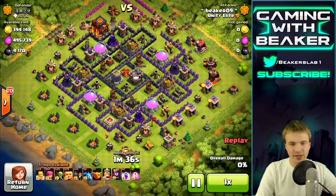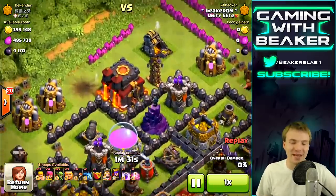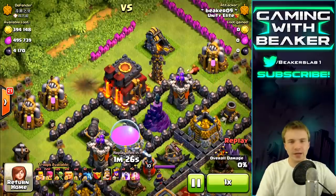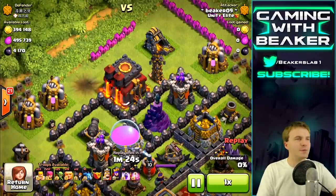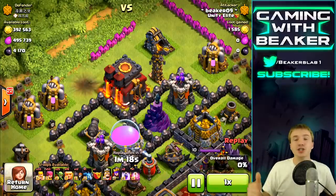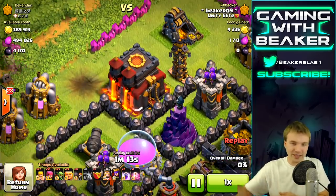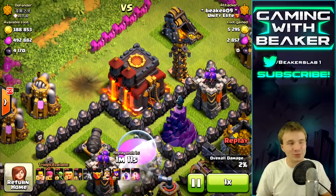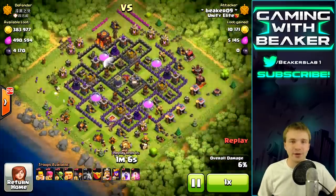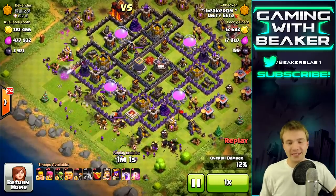This brings up a good point: sometimes you have to take on storages, you can't always raid inactive bases. Now this bugs me — why do people sometimes put their Town Hall right next to the outside wall? You're not going to get a shield that way. We understand you don't want a shield because you put all these defenses around it. What you are going to get is some level 40 heroes running through your base.